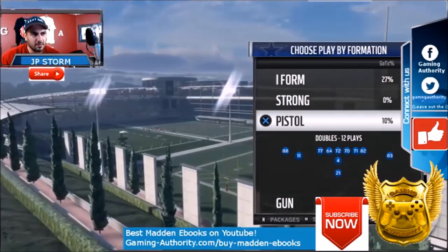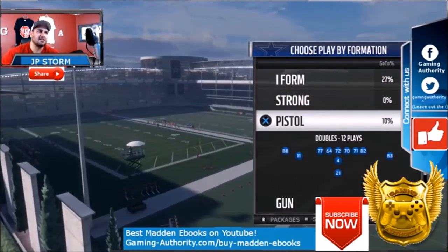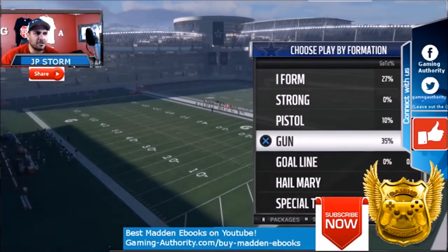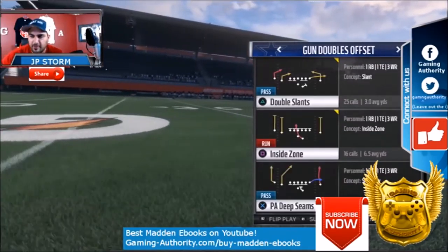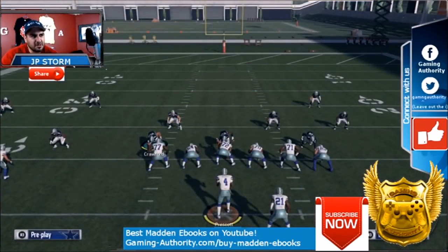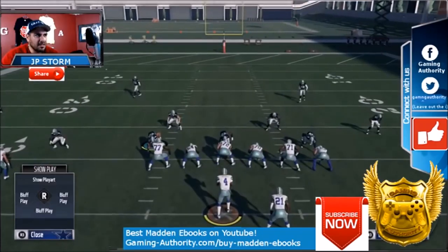The only thing is this is a little weak against the run, so maybe use this against passing situations. But this is a phenomenal, phenomenal play. Even with a blocked running back, what you want to do as they break the huddle is just baseline — then you can slant the defensive line to the left.